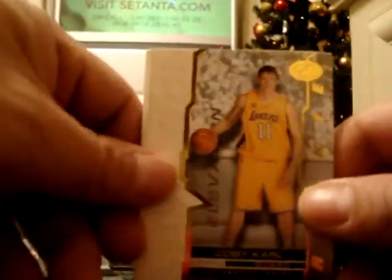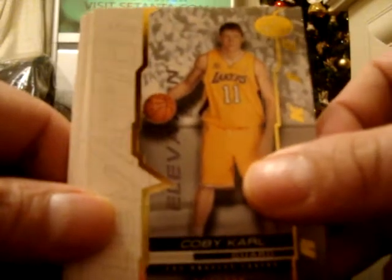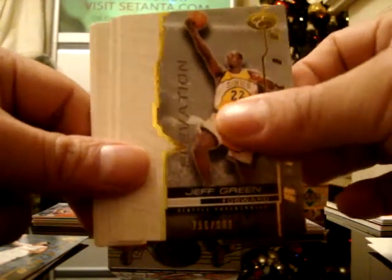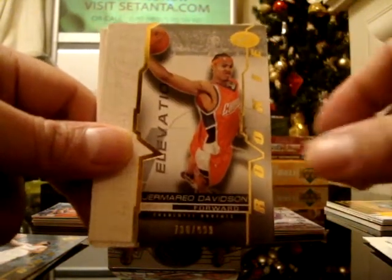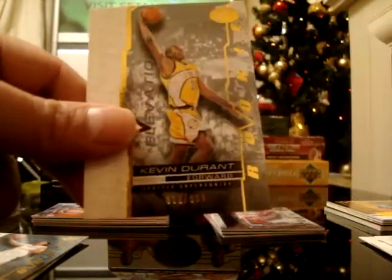Okay, this is all the rookies: Corey Carl numbered 2999, Chukwuemeka Okafor, Arlanda Tucker, Jeff Green, Adam Haluska, Gearemeo Davidson, Joakim Noah, Luis Scola, and Kevin Durant.